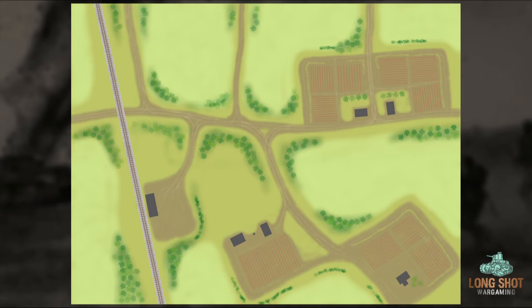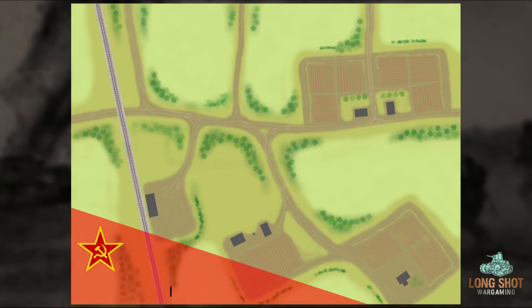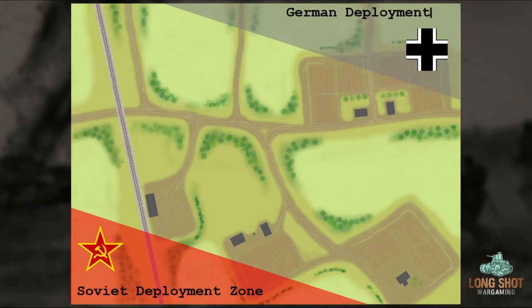Based on the outcome of the recon phase, the Red Army would go first in Turn 1. The Soviet deployment zone is the near side right of the table. Their mission is simple: stop the suspected German advance. The German deployment zone is positioned opposite. The German mission is to gain control of the major east-west road and advance off the far side of the table.